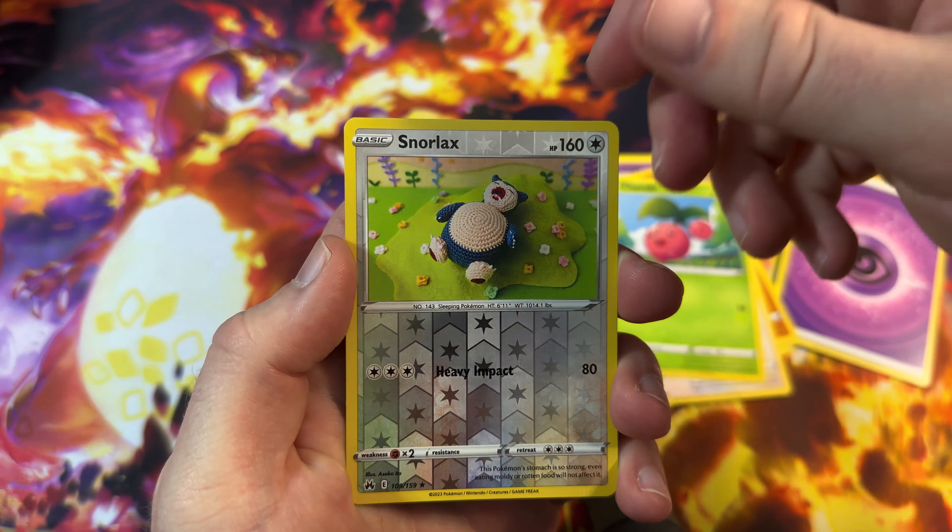We're nearly at the end of the Zapdos packs. I went Zapdos first — out of the three legendary birds, it's my least favorite, and I tend to always do that. So we're going Zapdos, Articuno, and then Moltres. Lost Vacuum, Luxio, Digging Duo, Oddish, Seal, Potion, Corphish, Arran, Gloom for the reverse. Simisir V to finish — that's a nice looking card.